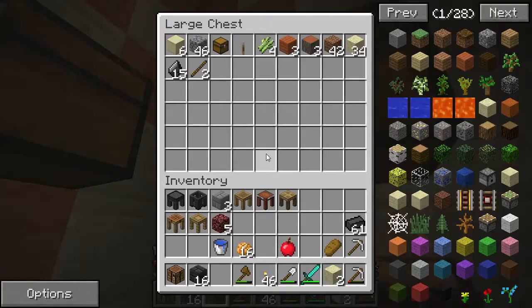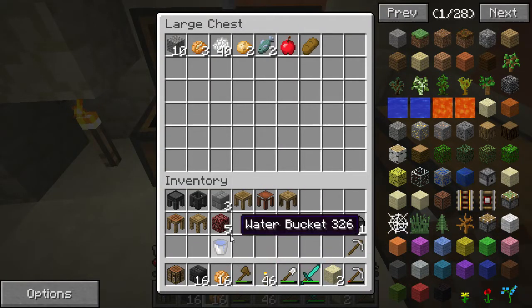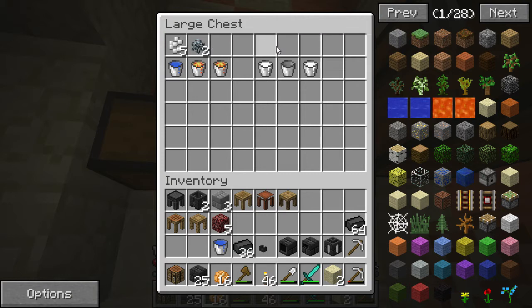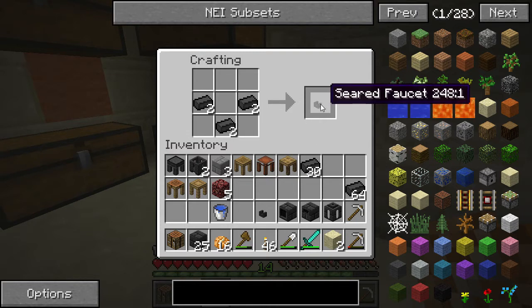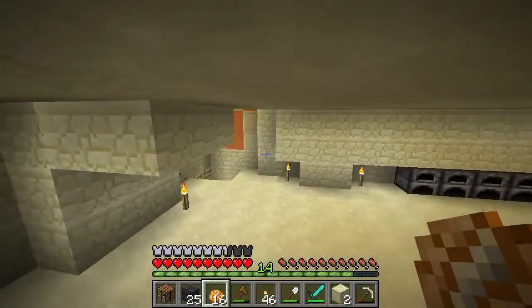We have food — bread — nice. We'll take all this stuff as well because these are things we're going to need. We have a lot more seared bricks, which is awesome. We have an extra basin and a casting table, so we're going to need two more faucets and two more smeltery drains.